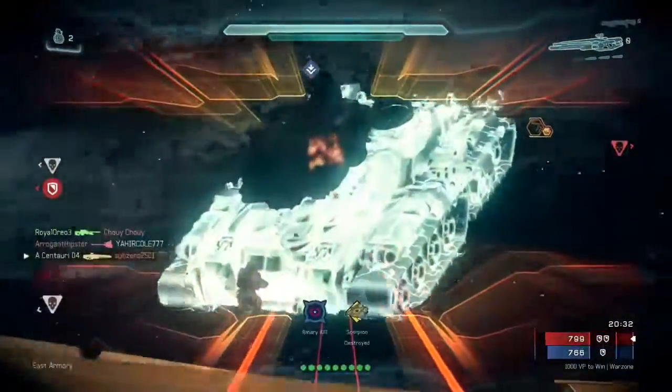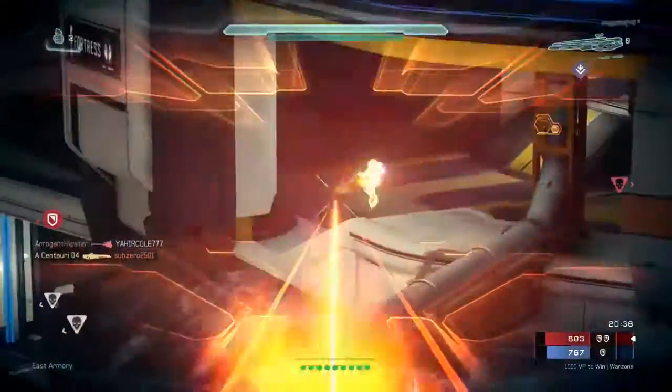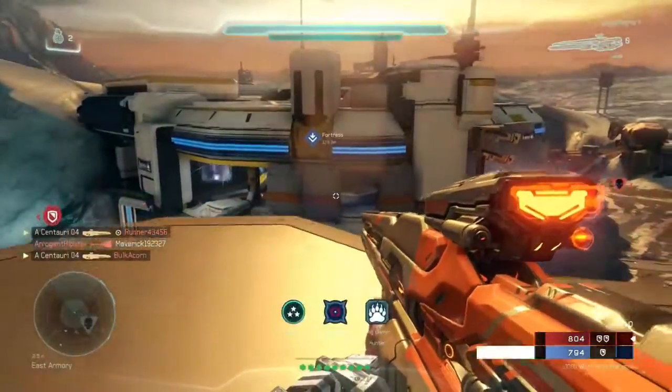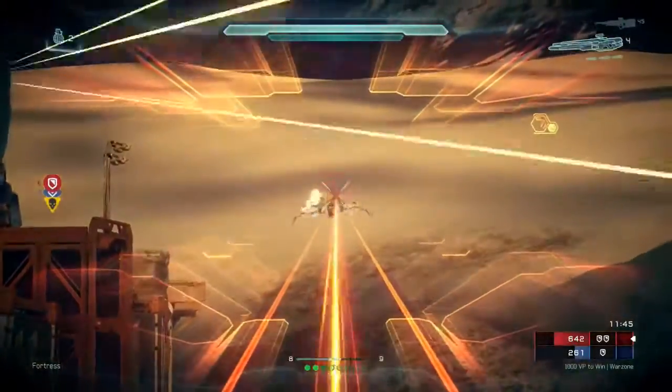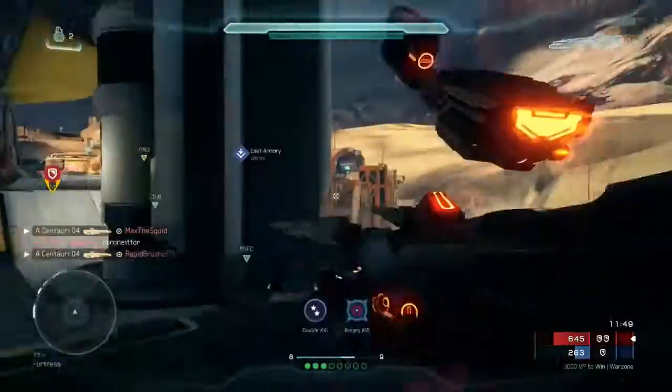Hey, what's going on? It's Pjosh showing you guys the Retina of the Mind's Eye Binary Rifle today. This weapon is listed as ultra rare. The description for it is an approved binary rifle upgraded with additional magazine capacity. When I first used this weapon I thought it was gonna be something special compared to the basic binary, but there's really not that big of a difference.